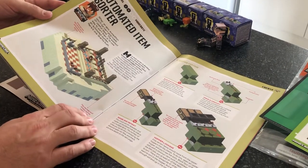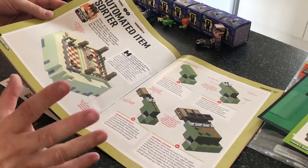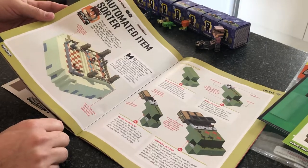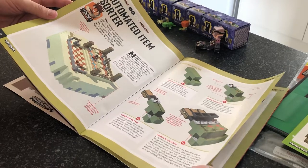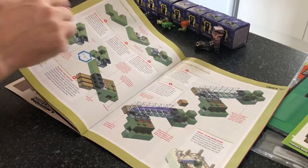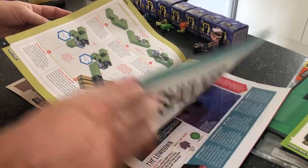I don't think any base is complete without one of these. This is the redstone section, which talks about how to make different things — and this is an automatic item sorter. I've got a huge one of these I'm building in my base; I'm trying to collect almost every item in there. These are really good guides on showing you how to put these together, how to connect them up and use them in your own world.